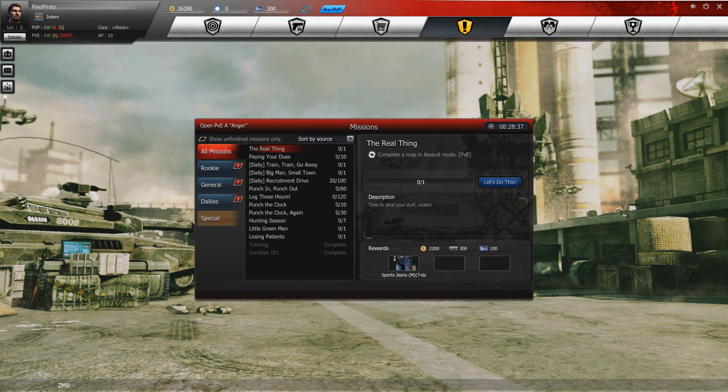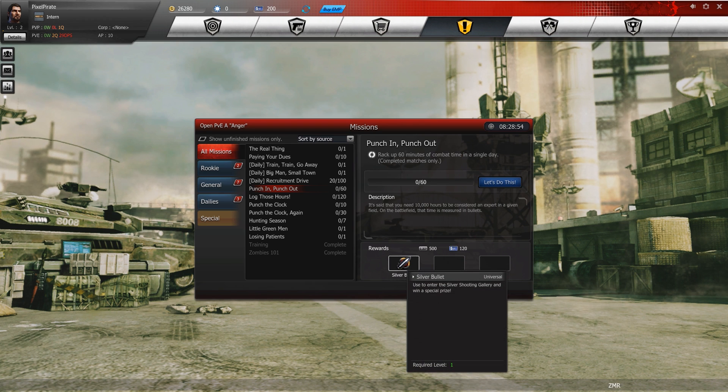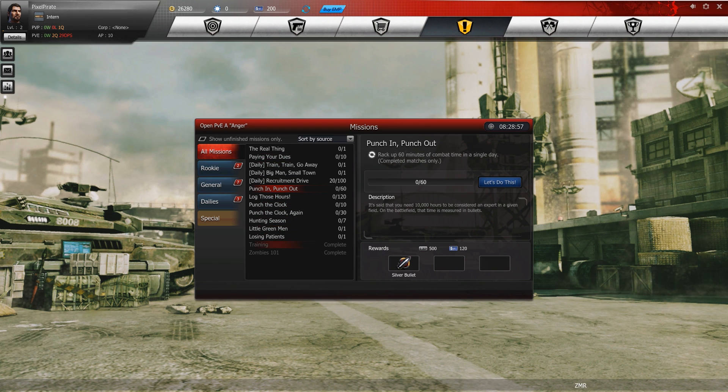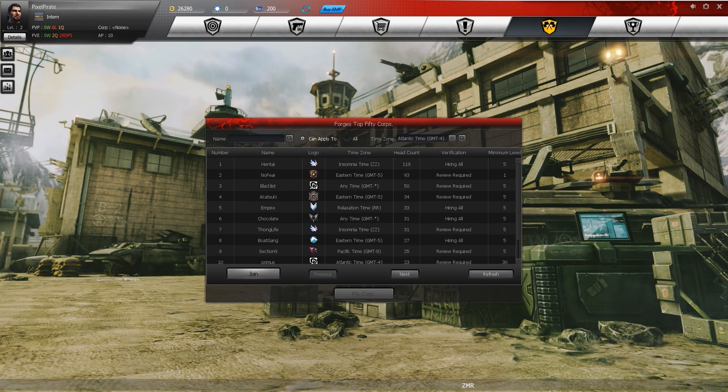Another interesting feature is missions. You can do missions and gain rewards — for example, 'Complete a map in Assault mode' is more of an achievement-based mission that rewards you with jeans. Another one, 'Punch In Punch Out,' requires you to rack up 60 minutes of combat time in a single day and rewards a Silver Bullet. There are a whole bunch of missions to complete.